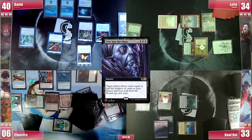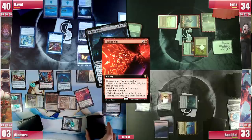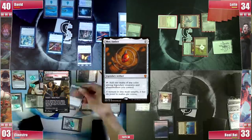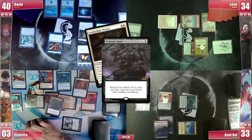Just to be safe, he fires a Silence so no weird creatures can be flashed in. He then casts Jeska's Will from the top targeting Leite, who has 6 cards in hand. He then casts Mox Amber from the exiled cards, follows it with Demonic Tutor for a Leonin Relic-Warder, which he casts, exiling David's Mox Opal.